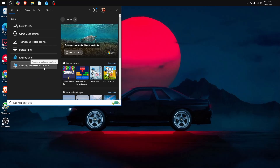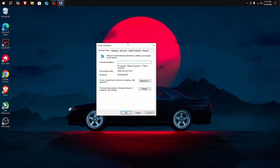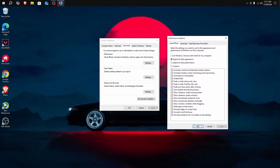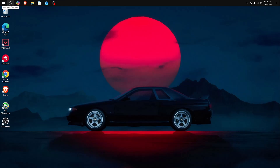Go to the search bar and search 'View Advanced System Settings'. In the Advanced tab, find Performance and click Settings. You'll see it's set to 'Adjusted for Best Appearance' — change this to 'Adjusted for Best Performance'. Then scroll down to the third-from-last setting and make sure it's checked. Click Apply, then OK — this makes your PC snappier.